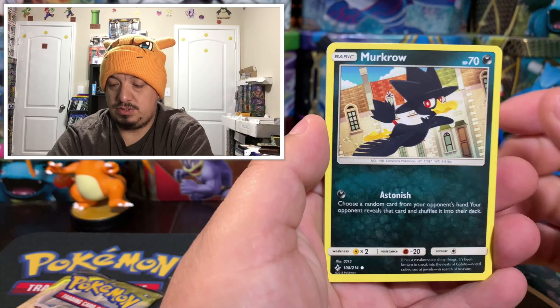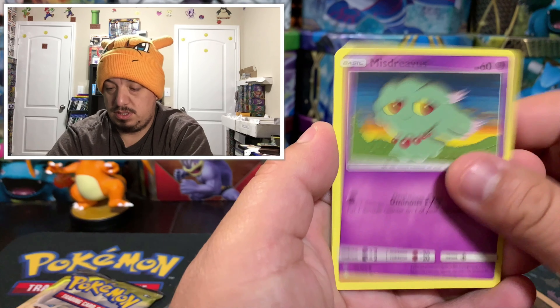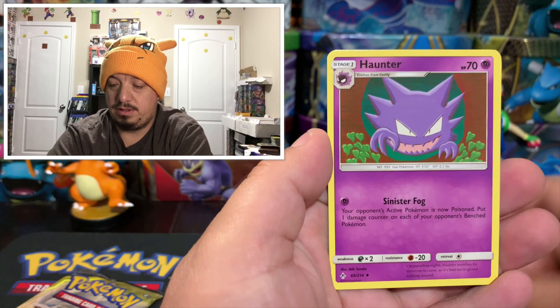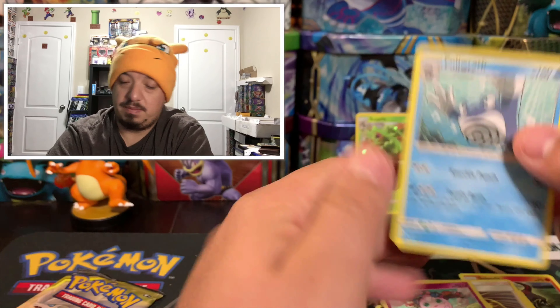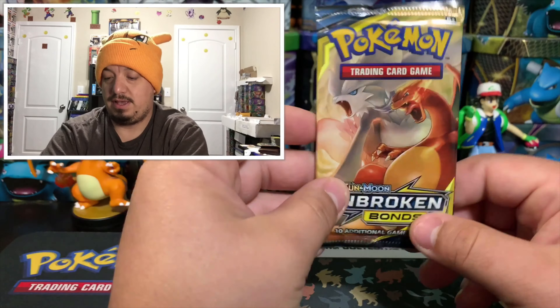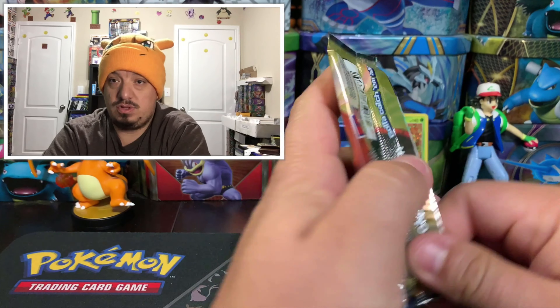Here is Sandrew, Murkrow, Oddish, a slanted energy card, Happiny, Welder, Hunter, Jigglypuff, and a Poliwrath. Poliwrath is the rare non-holographic card. So far not looking good for Sceptile at all.